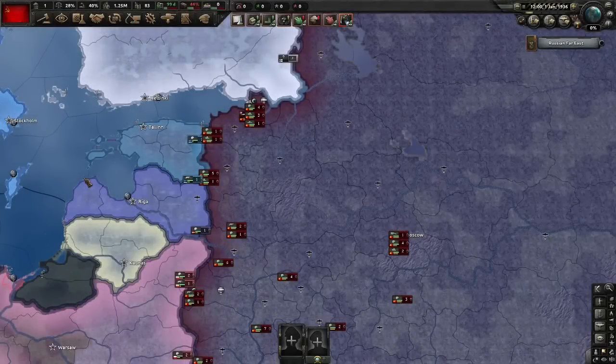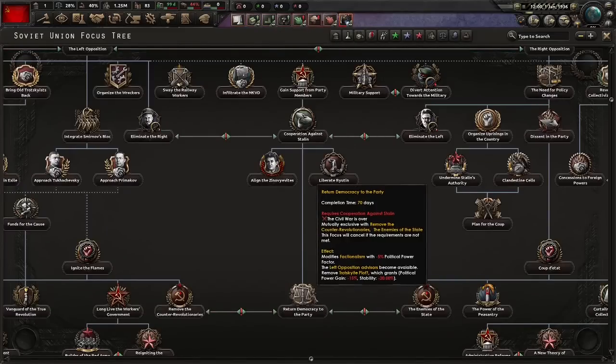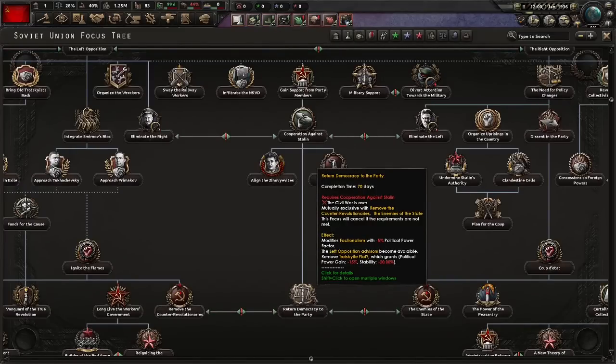Hello everybody, Bubble Zest here and welcome back to Hearts of Iron 4. In today's video we're going to be doing the ultimate ideology exploit. I've talked about this many times so it's time to show what it can do, and to do that we're going to be returning democracy to the party as a democratic Soviet Union. So let's get started.